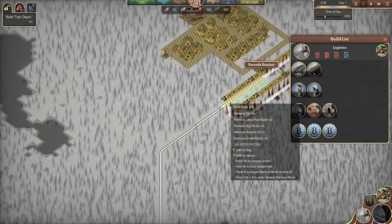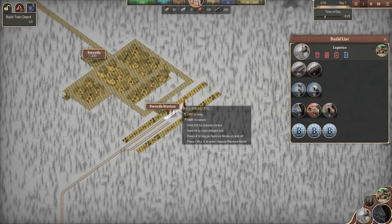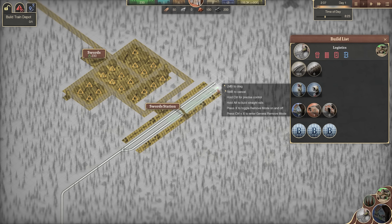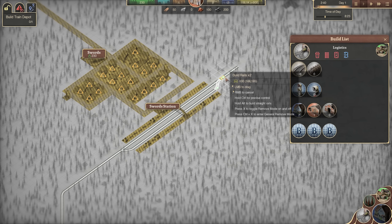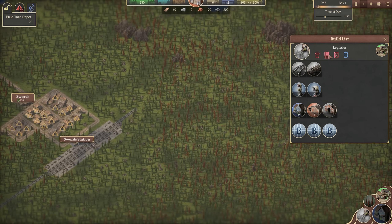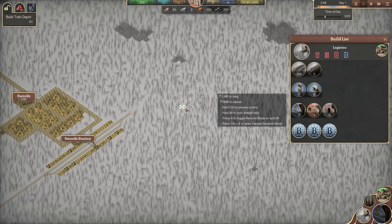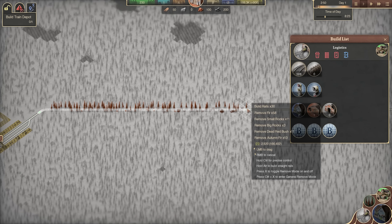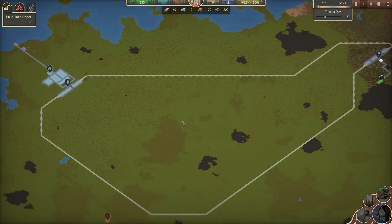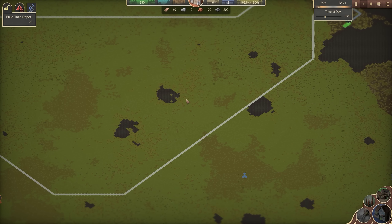Let's link these in together just like we did before, lay the signals out in a moment, and join that up. That is our closed loop — we have closed the loop! Now we can focus on unlocking trains and building a train depot in order to do that.